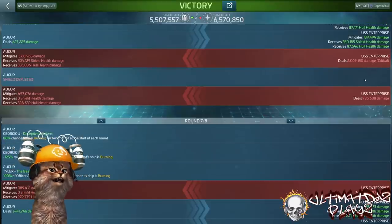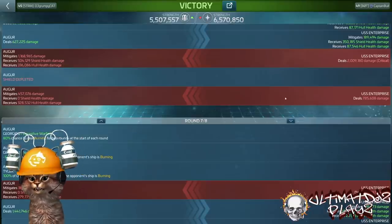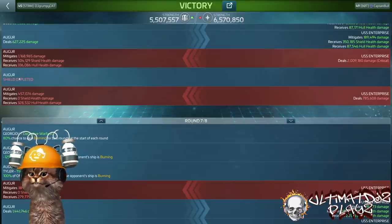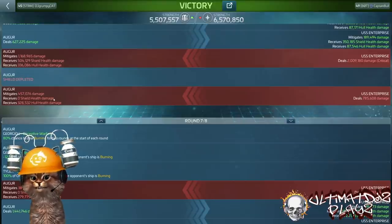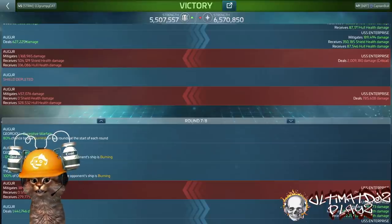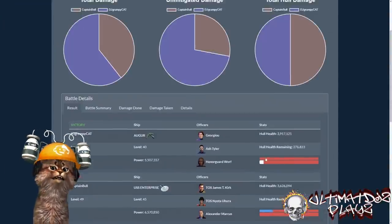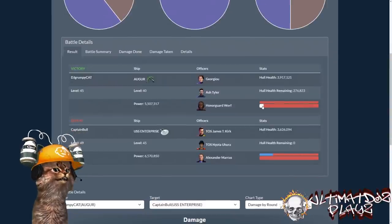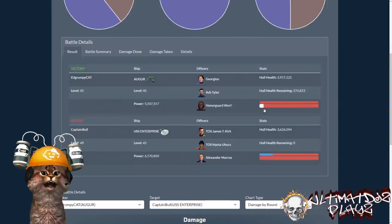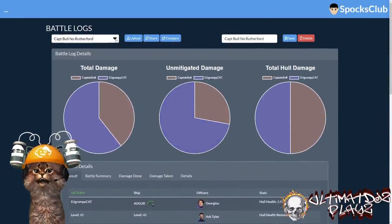We can see from spox.club my shield fell in round six — right towards the end of the round. He had one more shot and landed it — this is key, and it relates to what Bubba Joe has been talking about with shots and firing patterns. He got an extra shot off, and because my shield was depleted I had zero shield health — 328,000 of that went straight to my hull. Remember it was round six; that's going to be really important.